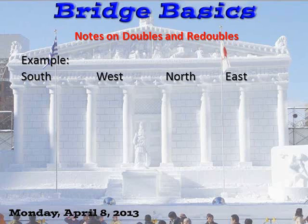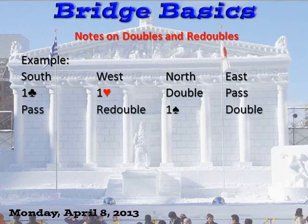Here's an example of bidding doubles and redoubles. South bids one club. West bids one heart. North doubles — he's doubling the opponent's bid of one heart. If followed by three passes, the contract is one heart doubled. East passes, South passes. Now West has the opportunity to redouble. His partnership has been doubled at one heart, so he redoubles. If that's followed by three passes, the contract is one heart redoubled.